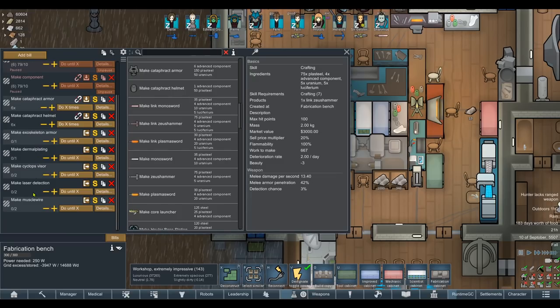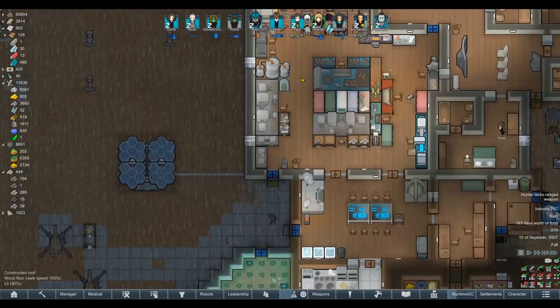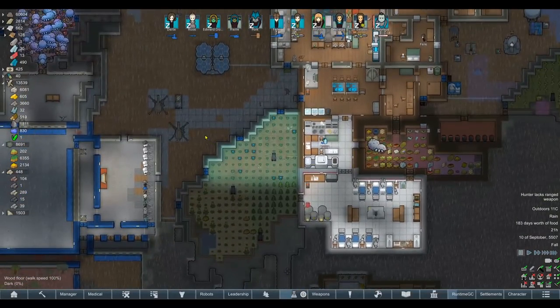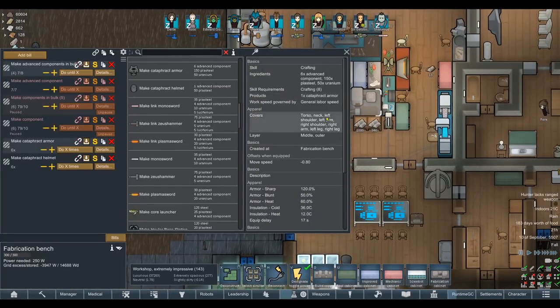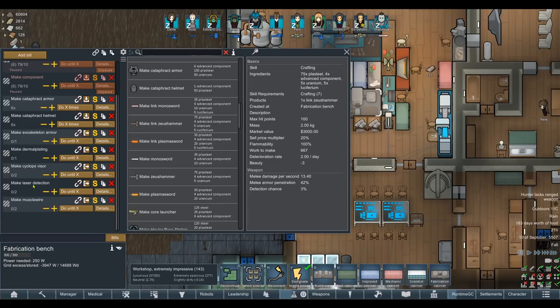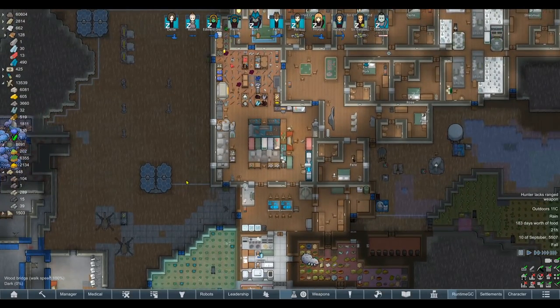Let's engage Operation Up the Ante: exoskeleton armor, dermal plating, cyclops visors, laser detection, and muscle wires — with a limit to all, so that we make a full set. We are going to go through person by person and upgrade this entire goddamn colony. Strap them into cataphract armor, turn them into machines, and give them all plasma rifles — war crimes be damned. That is not acceptable. Here's the plan: we are going to upgrade every single person in this colony, whether it kills me. Sharamus was a good testbed, but we've proven it's just not enough. Instead of making one super soldier, we're going to make 11 of the things.